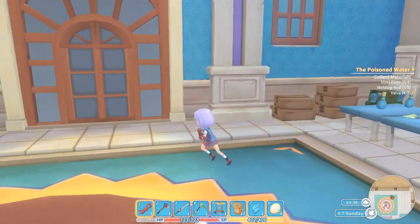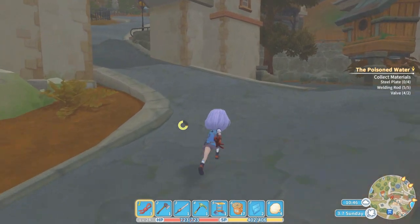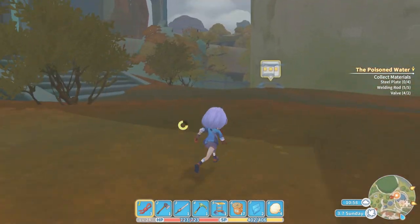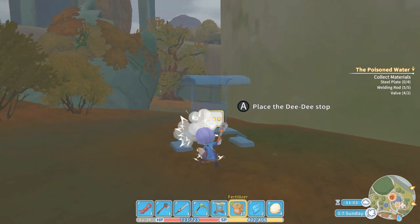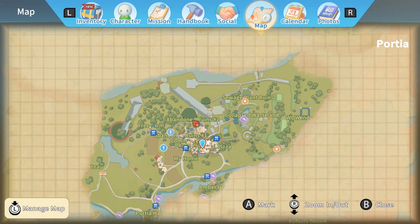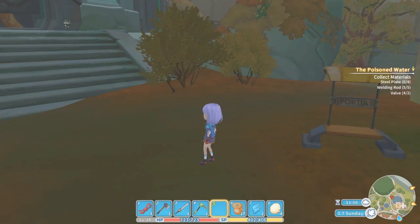So now I'll go place the DDD stop. We'll head up to the mine and place it. Have I been saying it three times? King DDD. I said DD stop. So now whenever I want to go to the mine I can just go to a DDD stop and teleport up here instead of needing to walk all the way. I'm going to take a look at my map and see if anyone has any jobs. Yeah, I need to go talk to Emily — she's at the church right now so I'll head over there.